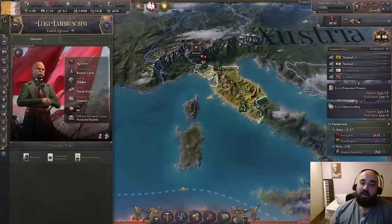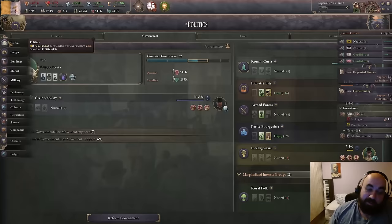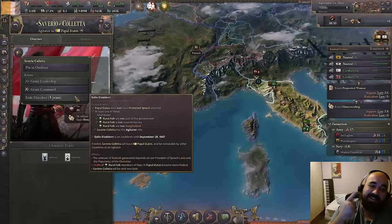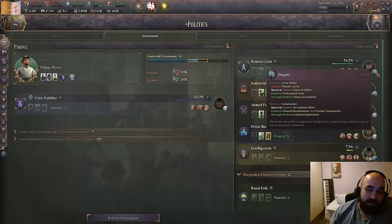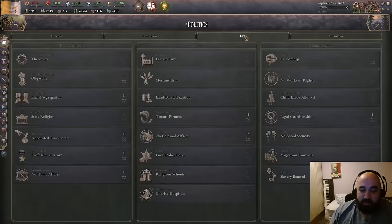As happy as this is, and it does make us very happy to have the Nihilist in the Curia, we have encountered a bit of a problem. We do not have an agitator slot for this gentleman, and we cannot create an agitator slot because our exiled dissident is on cooldown, because this is how we got the agitator. So we can't actually invite this Nihilist and put him in charge of the Roman Curia, which is big sad. So we are going to have to try and become a major power as quickly as possible, or just cry our way to the bank because we don't have what we want.